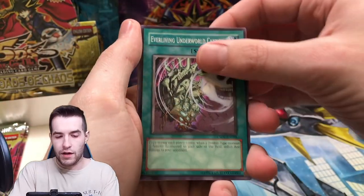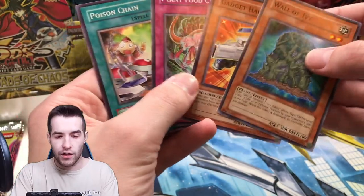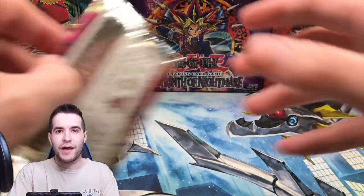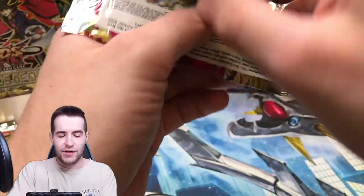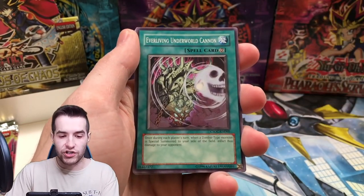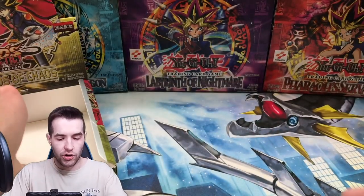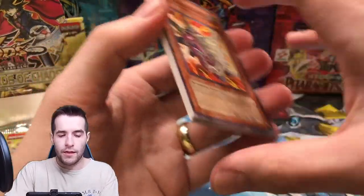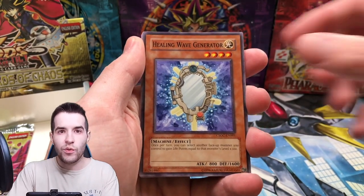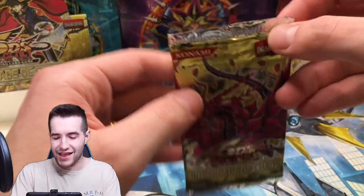Underworld Cannon, Healing Wave Generator, Revival Gift, Iron Chain Coil, Tiger Dragon, and Wall of Ivy. Poison Chain — we're down to the last three packs. We definitely pulled a ton of foils in a row, so that must be why they were all clustered together. Healing Wave Generator, Copy Plant, Lineage of Destruction, Ever Living Underworld Cannon, Paralyzing Chain, Plant Food Chain, Power Injector. Two more packs — can we get something big? Iron Chain Blaster, DNA Checkup, Healing Wave Generator, Ever Living Underworld Cannon, Miracle Fertilizer, Confusion Chaff, White Stone of Legend again.